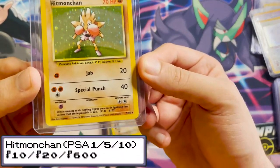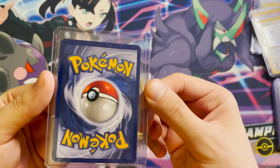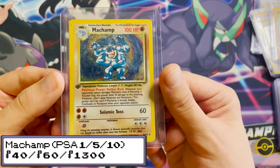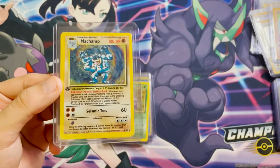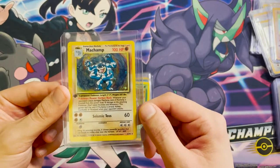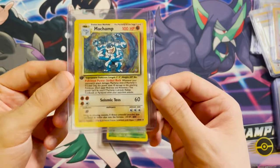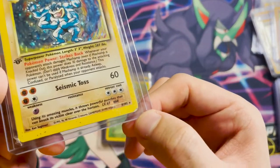We have Hitmonchan — not too bad on the front but the holo is heavily scratched; these were never put in sleeves. We have Machamp — this has a first edition stamp, but technically every base set Machamp was first edition as it came from a theme deck. There's apparently a huge print sheet where about half the cards are Machamps and the other half are the remaining hollows, so there are about ten times as many Machamps as any other base set holo.